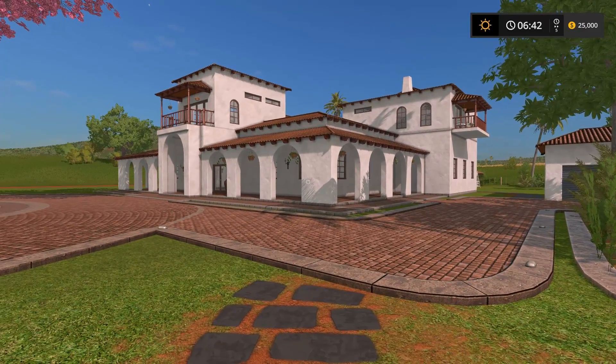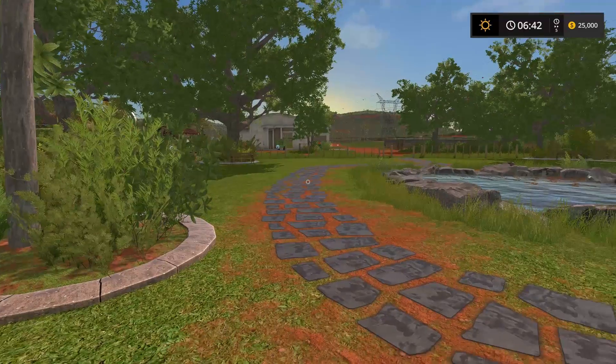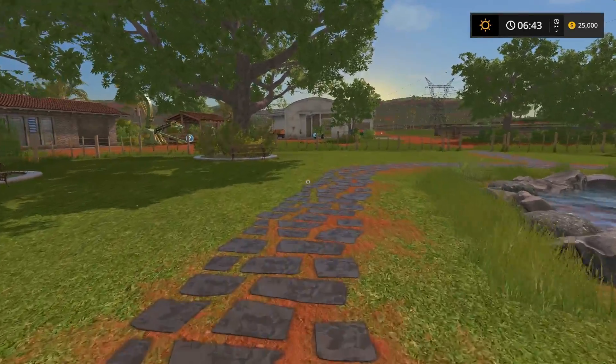Look at this gorgeous house. There's a garage over there with a pickup in it. We're going to take a ride on that later on. Wow, that's a full pond. We're not going to make that any fuller.